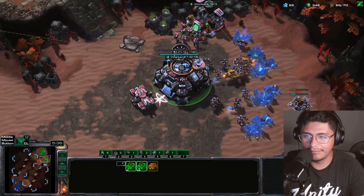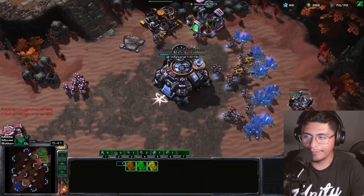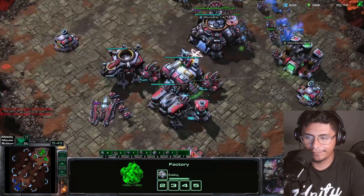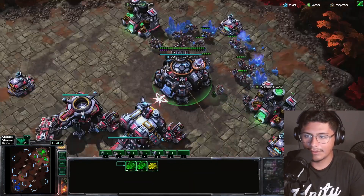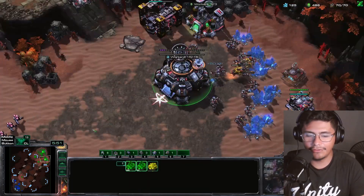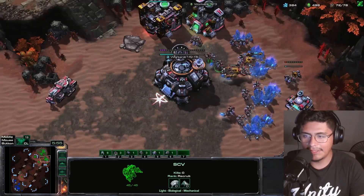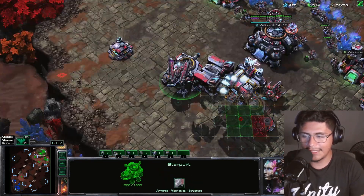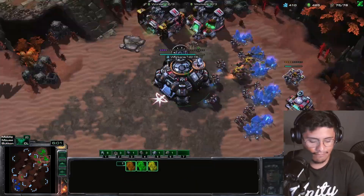Okay so he's going triple raven — a respectable choice for sure. I'm just gonna keep macroing, we're gonna wait on the factories here for a little bit, I don't really have that much money. Let's swap these because we're gonna go for the reactor vikings — put this barracks in the sky because it's time for mech.